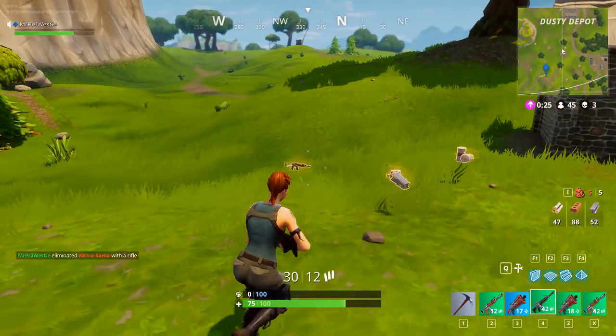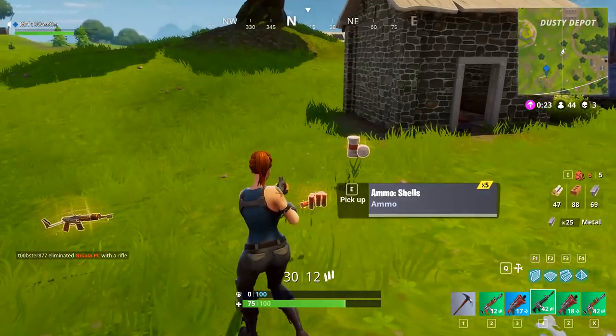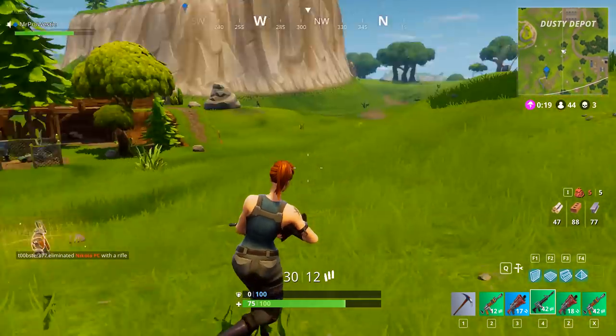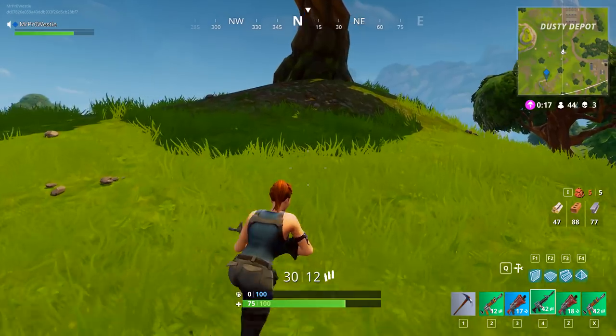Got to be very aware of what's going on around you. This guy's got some metal I can take. That assault rifle burst there is only a grey one, so there's no point in taking it because I've already got a green one.